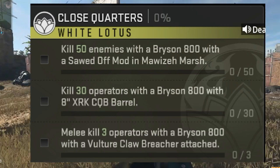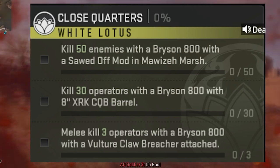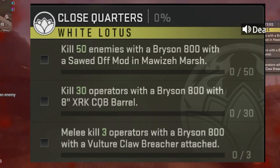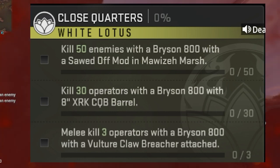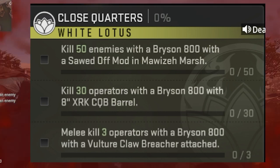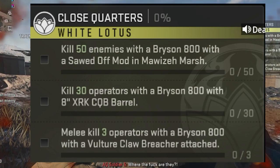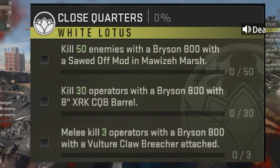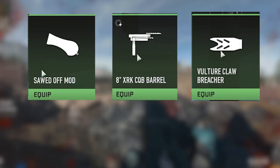Close Quarters is a White Lotus Tier 5 DMZ mission with three different parts. First, you must kill 50 enemies with the Bryson 800 with a Sawed-Off Mod in Moseway Marsh. Second, you must kill 30 operators with the Bryson 800 with the 8-inch XRK CQB barrel. Third, you must kill three operators with the Bryson 800 with the Vulcan Claw Breacher attached.